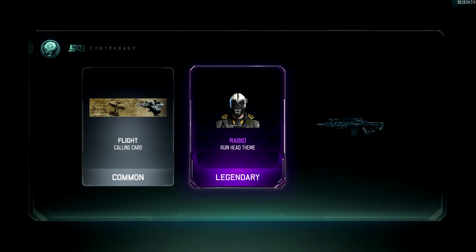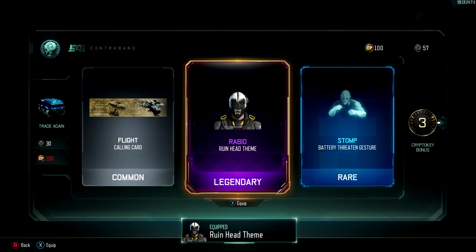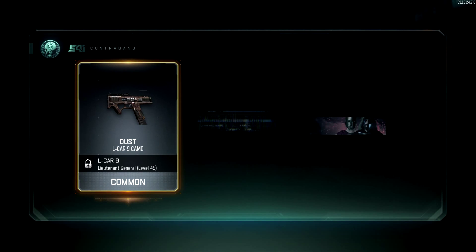Third time's the charm, right guys? Got the rapid — that's actually really new. They actually added that just a couple days ago. Alright, come on. Why does this always happen to me? Every time I open up some supply drops, it always glitches out like that.